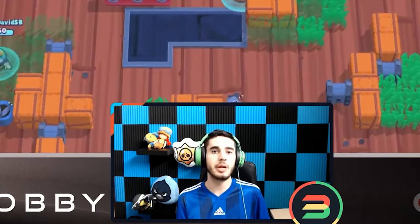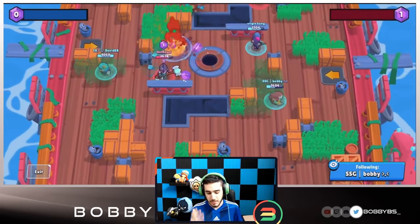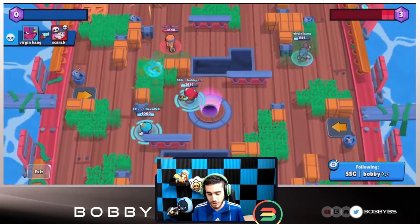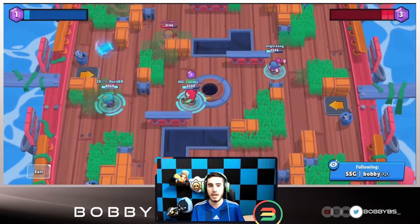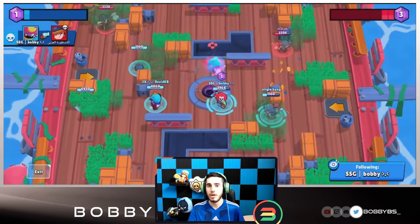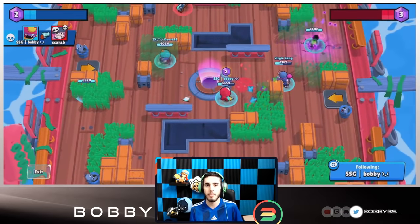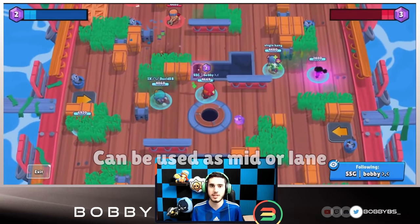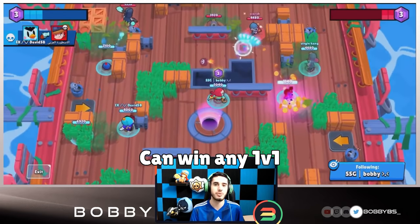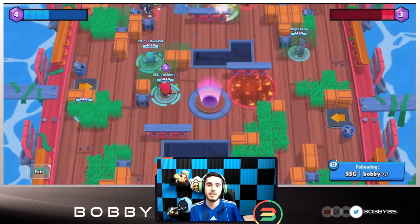Now let's talk about Gem Grab. Gene is easily top five, probably top three, and probably the number one brawler in Gem Grab. He is 100% the best mid in Gem Grab — he's just an absolute beast. With his pull he has the best super in Gem Grab. He can take all the gems on their team and give it to you in one pull. He can be used on all Gem Grab maps, either as a mid or a lane — he is very versatile.